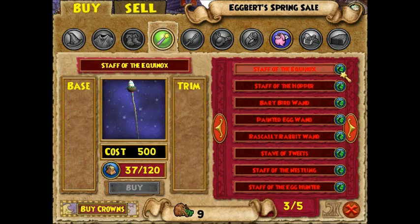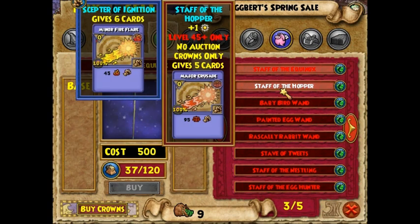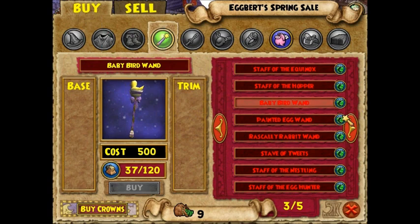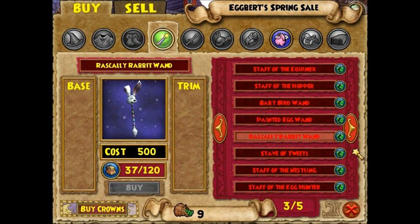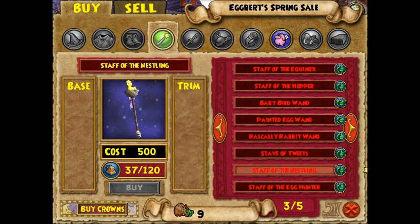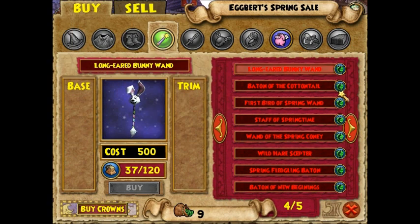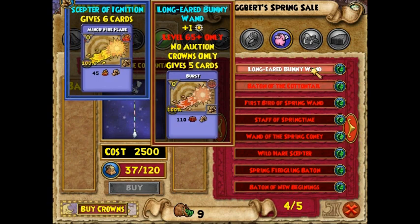4,500 crowns. Oh, that's pretty expensive. Should I? I have enough. So basically, all these wands are like 50 shades of grey - it's the same pattern repeated multiple times, just with higher damage at a higher level.